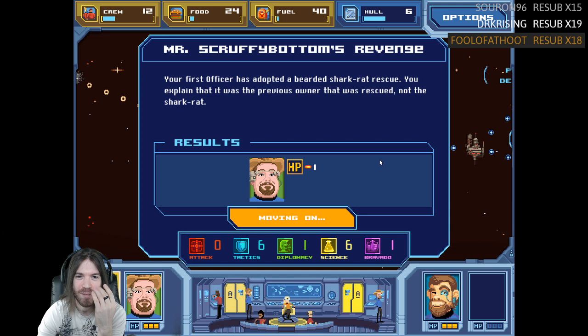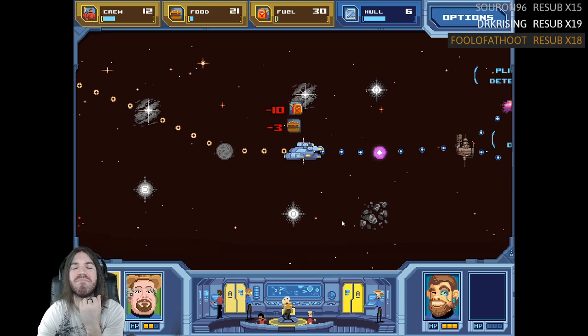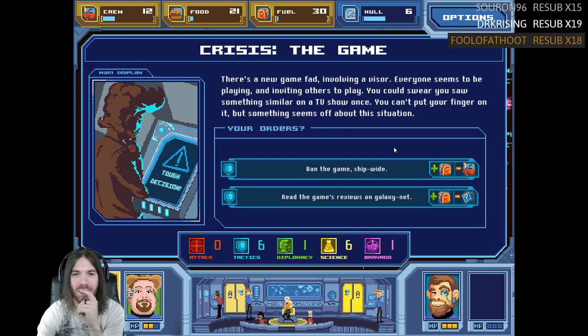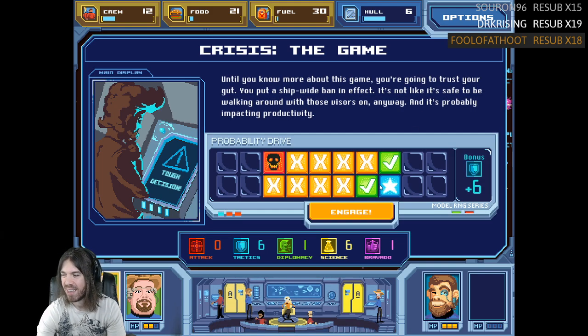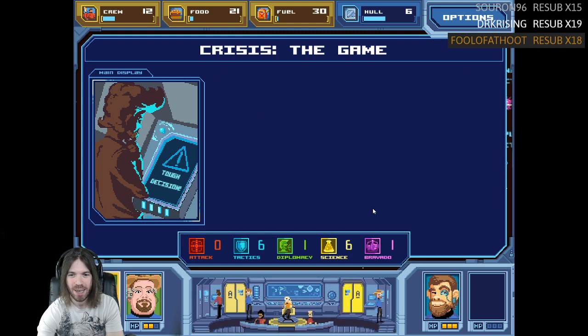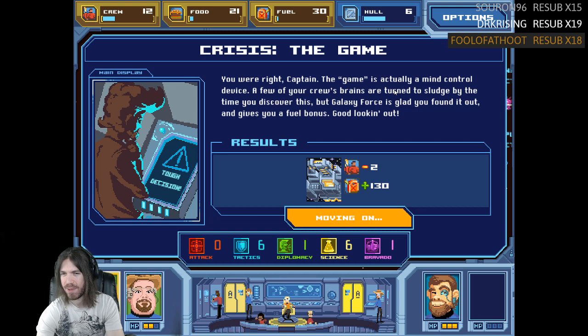Mr. Scruffybottom's Revenge — your first officer has adopted a bearded shark rat rescue. There's a new fad — everyone's wearing a visor. Ban the game! You put a ship-wide ban in effect. You were right, Captain — the game is actually a mind control device. A few crew's brains are turned to sludge by the time you discover this, but Galaxy Force is glad you found it out and gives you a fuel bonus. Overclocked processor — one of the eggheads in the science lab has figured out how to improve the ship's quantum processors. Upgrade our sensors — with this new processor your sensors will find and identify targets way faster. At least that's what the scientist is claiming. He's pretty hand-wavy about it.